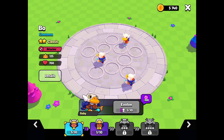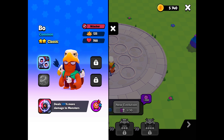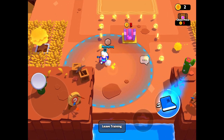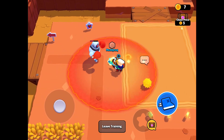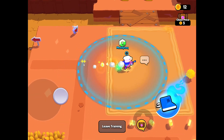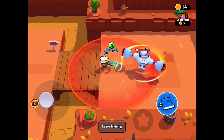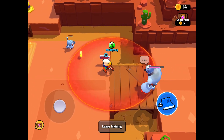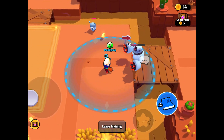Bow is a pretty weird character because he doesn't do that much damage and he doesn't have that much health. His main point is to kill monsters quickly and fast. I just started a practice match with Bow and I'm going to show you how quickly you can kill this big bot — it should just take about five hits with just one Bow and no other squad members. You can see how much damage he's doing to this monster bot, a lot more than other characters.